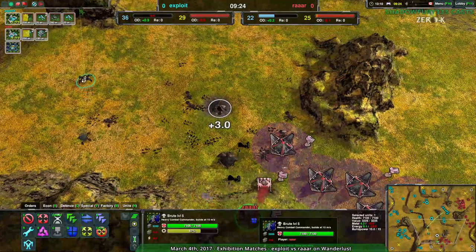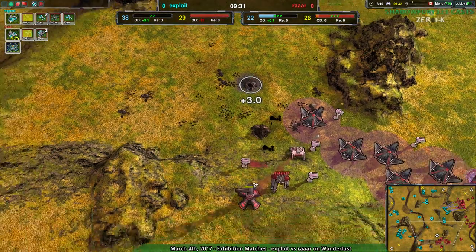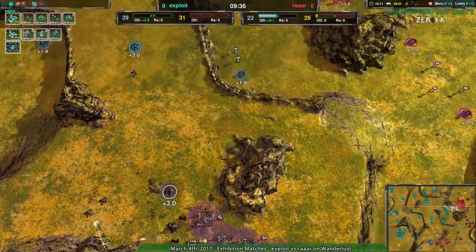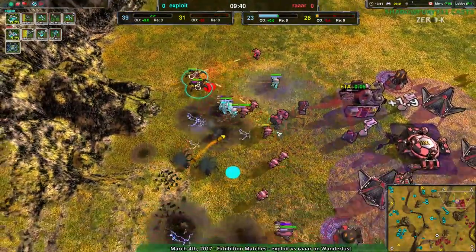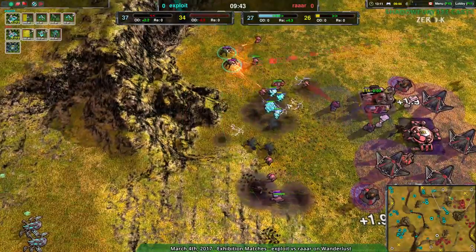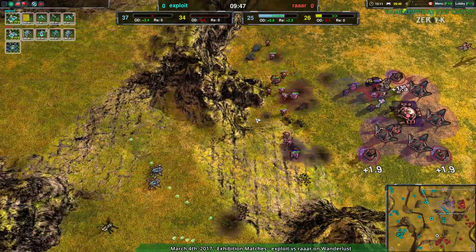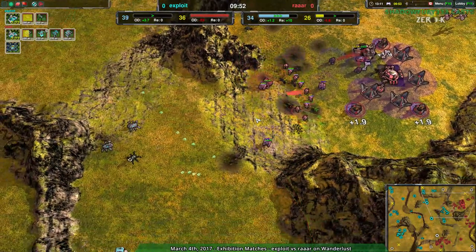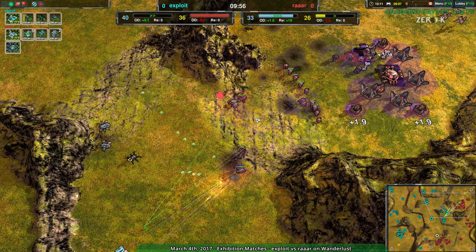RAR's probably just going to be stomping on top of Exploit's base whenever they get the chance, because Exploit right now isn't using the economy they have. But Exploit is going for it! There's the assault, and that is not going to work out too well. The Venoms do not have enough firepower on their own to do anything. The Fleas can't survive long enough. That's why you use Redbacks or Recluses — not Recluses. Redbacks or Hermits. Or Recluses, even. Recluses would have been okay in that situation, but not Fleas.